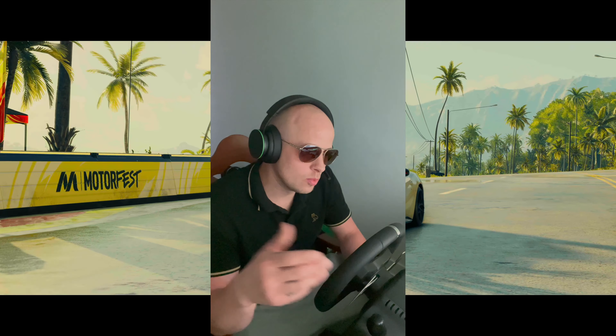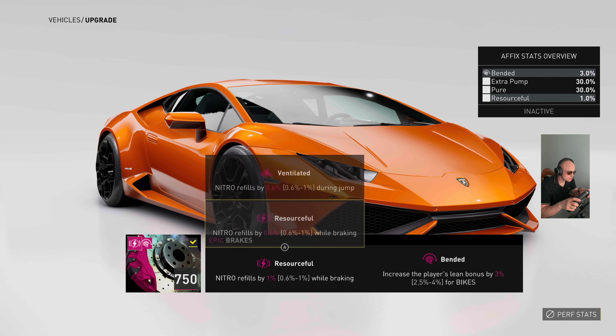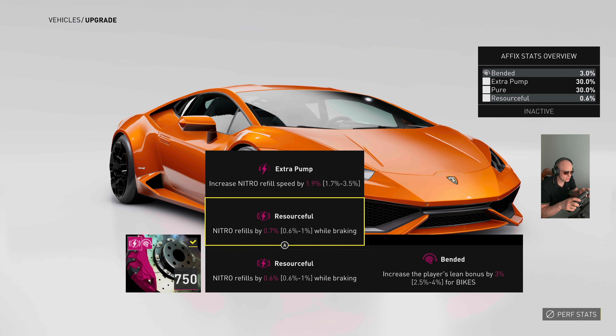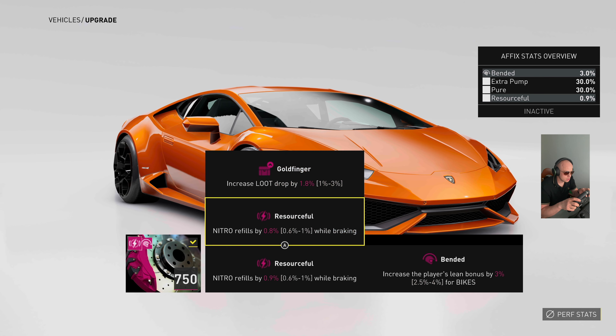So yeah, the main tip is time in between races — that's what counts. Now, one more thing I'd like to add: before you get a full set, even if it's a purple part, you want to go and switch the effects to make sure you get the right combination of stats. I would say lucky and gold finger — max them out.